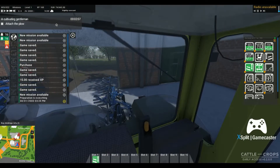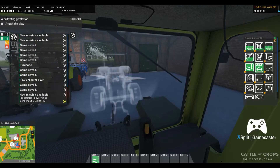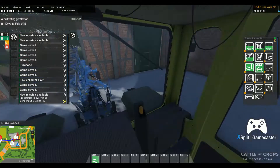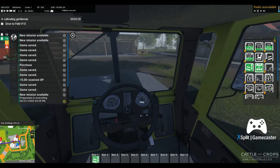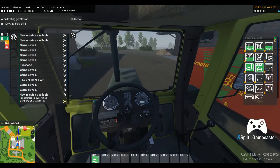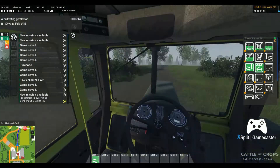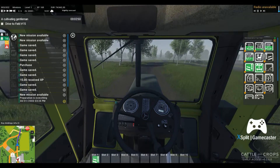A little bit jerky with the equipment because I haven't got muscle memory on how all the keys go yet. Go ahead and connect the plow and go on down to the field. Head on over there — it looks like it's foggy out. I'm kind of curious to see what the dynamic weather type stuff does.